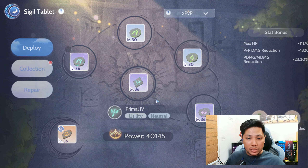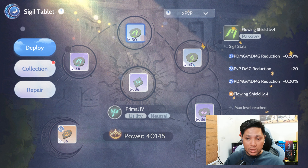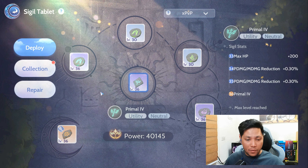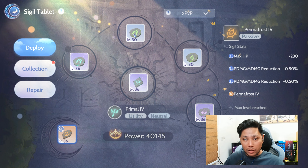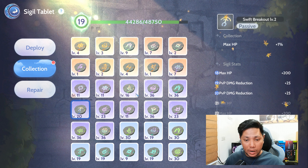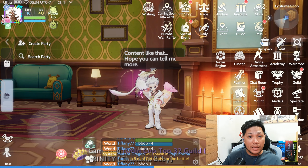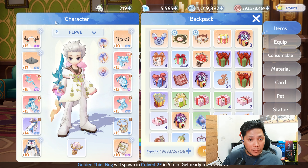For my sigils, I have the Surgeon Protection, the Flowing Shield, Silver Soul, Gate of Suffering, and Primal 4. For the job sigil, I have the Permacross. I'm working on my other sigils that give PvP damage reduction, which are the Swift Breakout and the Immortal Body.